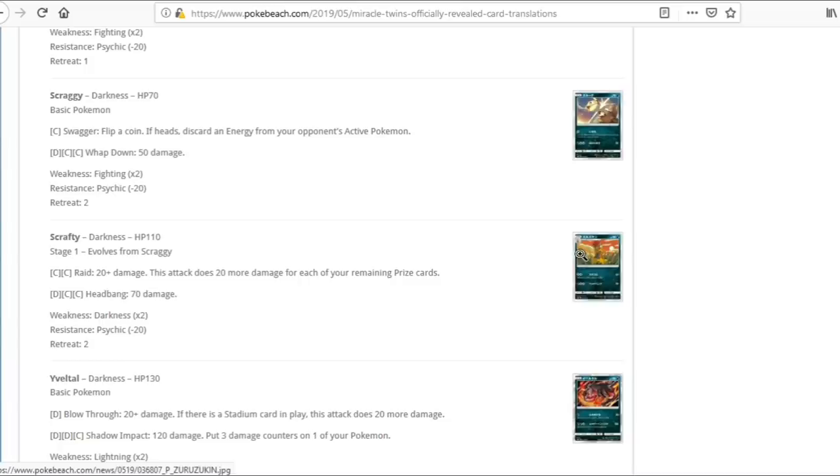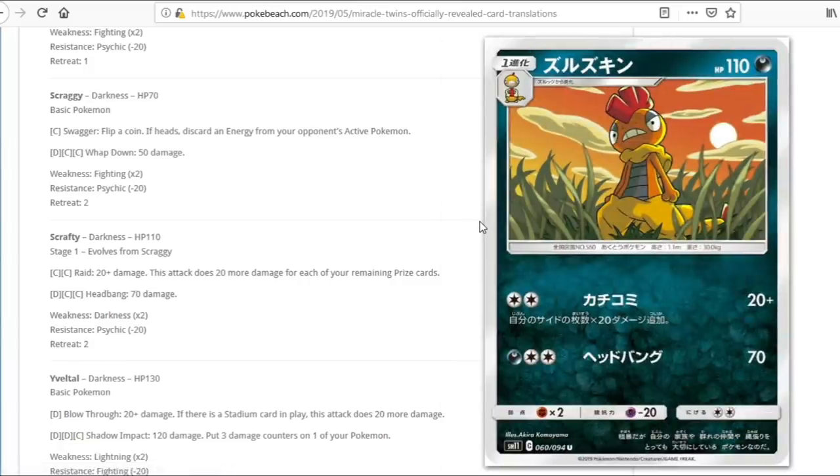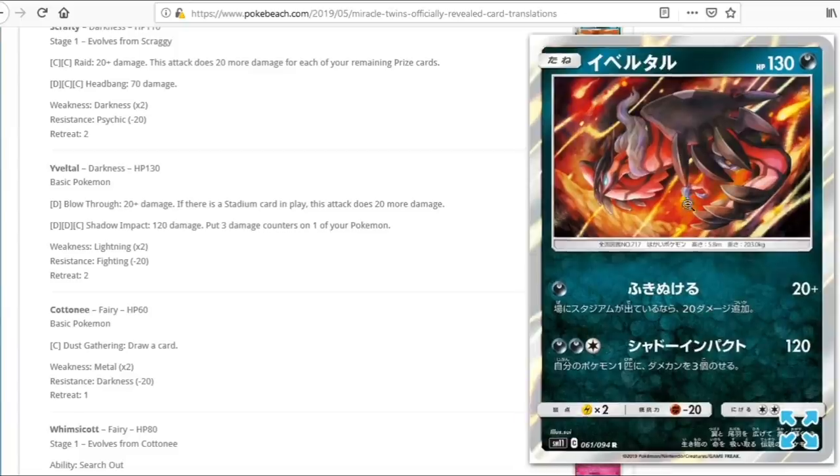We have Scrafty — 20 plus 20 for each of your remaining prize cards, so at the start of the game you're hitting for 180. Not too terrible, but we lose Choice Band so we can't knock out Stage 1 GXs, and we lose Double Colorless Energy, so the card doesn't seem great. We also have Yveltal — 130 HP, 1 energy for 20 plus 20 more if there's a stadium. The second attack Shadow Impact costs Dark, Dark, Colorless for 120 with 3 damage counters on one of your Pokemon — basically a worse version of Giratina. Probably a pass.